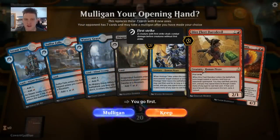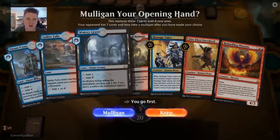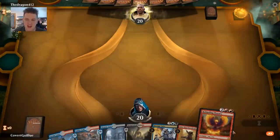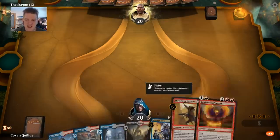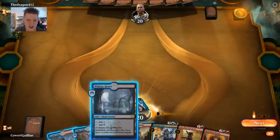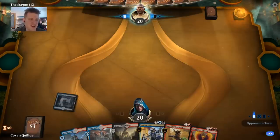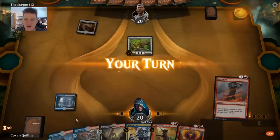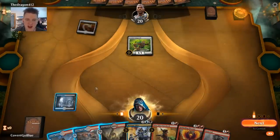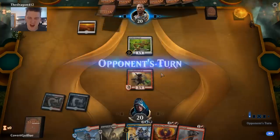This hand has a Dire Fleet. Not sure if there will be a target for it, but we might just need the blocker. At four we have Rekindling Phoenix and Hostage Taker available, along with the colors on the play. I would love to draw Thief of Sanity — just have something to slide into that three spot. Nothing quite as fun in a stealing-your-stuff deck as a Thief of Sanity. The opponent opens with Adanto Vanguard — when I see that, I think immediately my opponent doesn't play many spells, which means let's get Dire Fleet Daredevil on the battlefield.